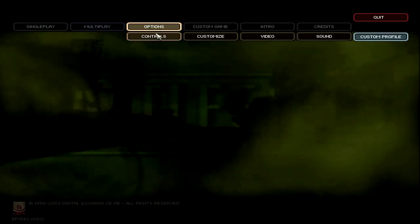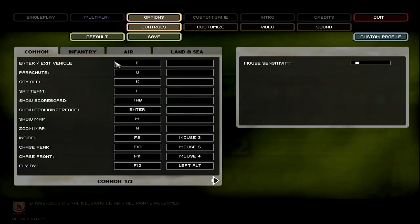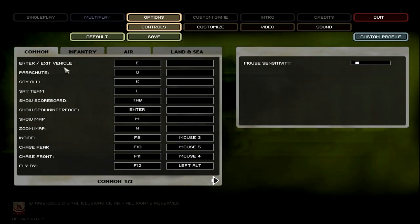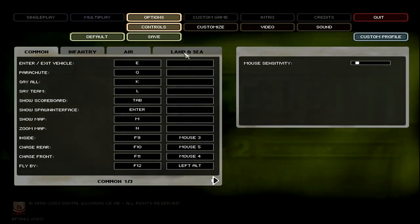To do the actual controls themselves: Options, Controls. So this is what I loved about this game — you've got Common, Infantry, Air, Land, and Sea categories.